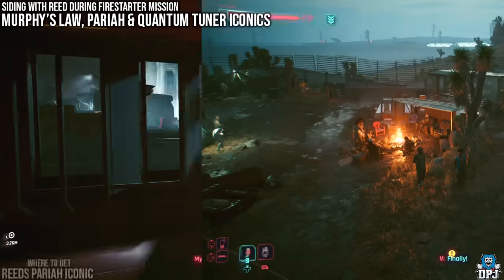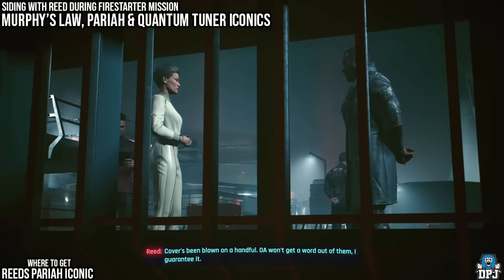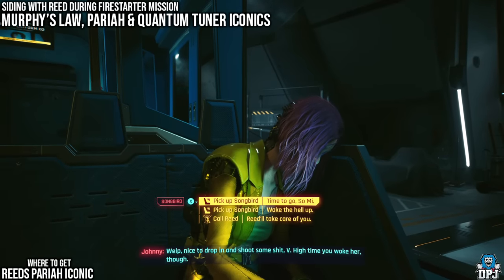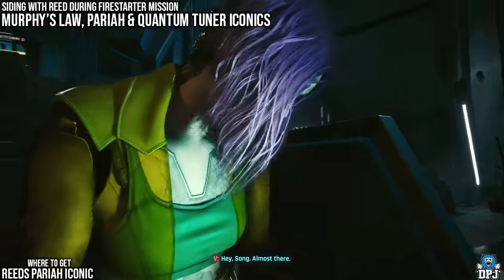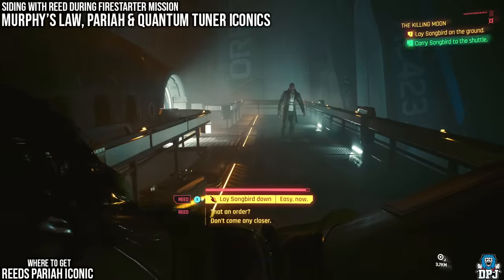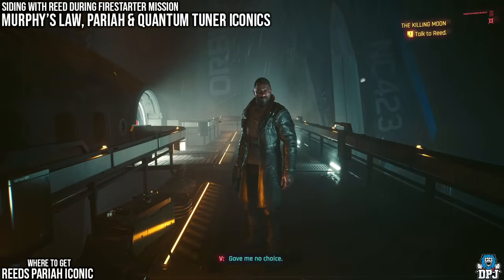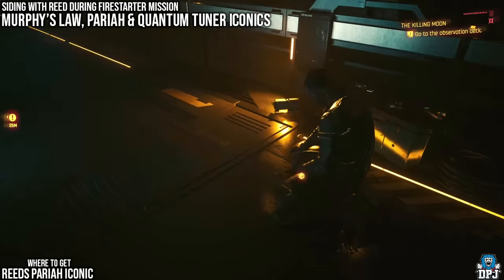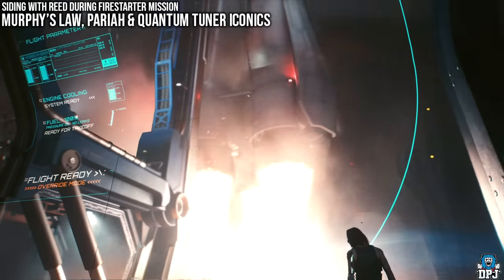Skipping a few days, a mission called Killing Moon will pop up — this is where Songbird contacts you. Within this mission you can get the Paria iconic weapon, which is Reed's pistol. To get it, you must help Songbird all the way to the end, which means killing Reed. This happens after you pick Songbird up off the train to carry her to the rocket. Reed appears; draw your gun and shoot him. Then place Songbird in the rocket, tie her in, check her diagnostics, and when you head back out, pick up Reed's weapon off the floor.